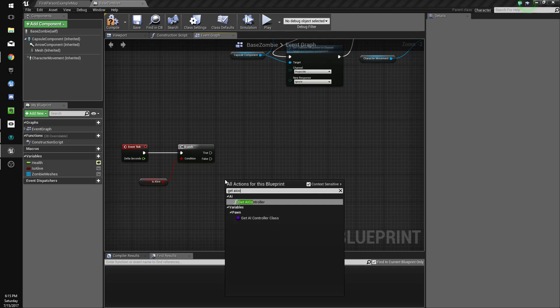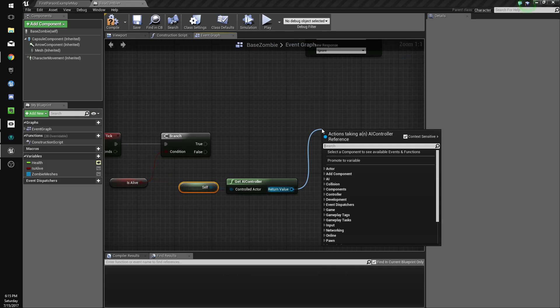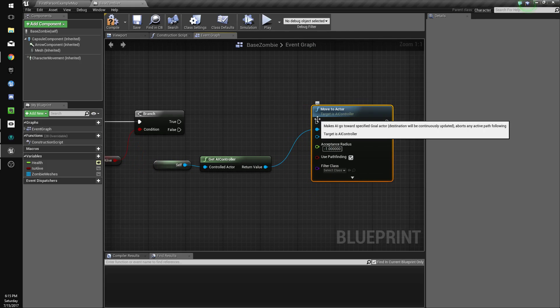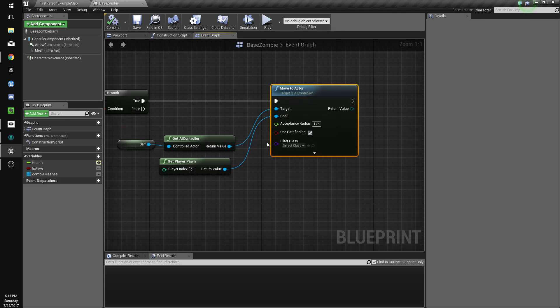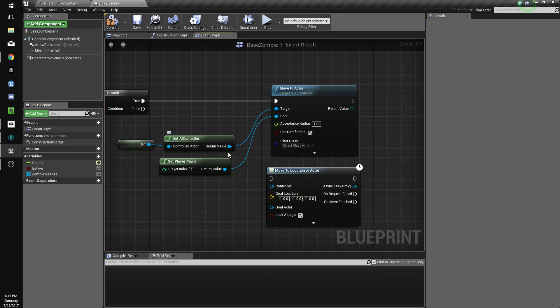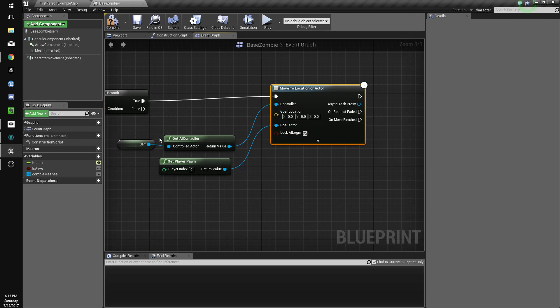We're going to get rid of simple move to actor and do 'get AI controller' with self as the controlled actor. Then do 'move to actor' with the goal set to 'get player pawn' and an acceptance radius of 175. Actually, 'move to location' is the one we want. Connect goal actor to get player pawn and controller to get AI controller. File, save.